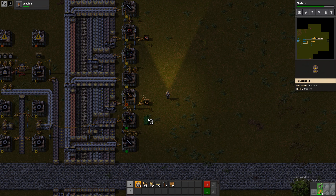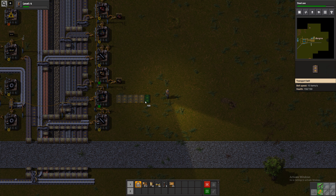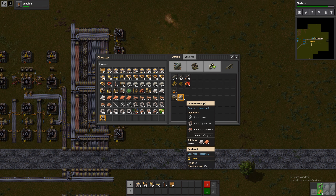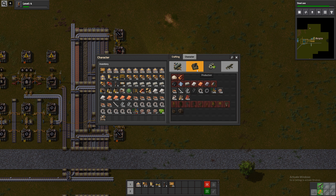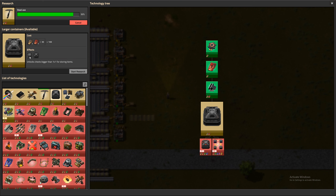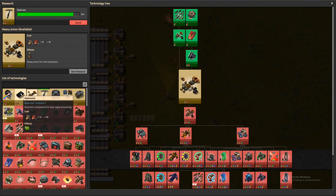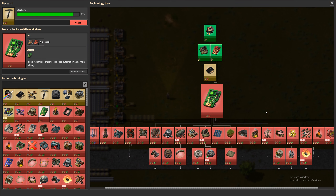How much space do we want to reserve for other stuff here? Five, six, maybe. What is the next thing we automate — turrets? We would need ammo as well. Could also just automate these tech cards. Where does the next science tier hide behind? Electronics, of course. So that is also something we need.